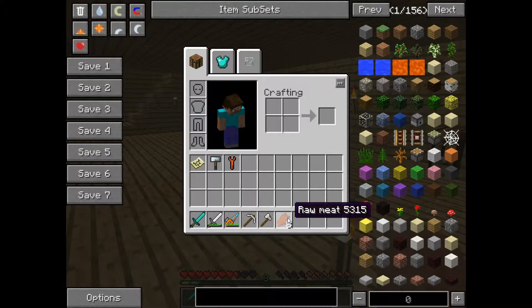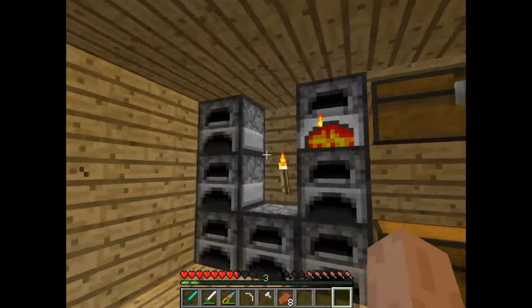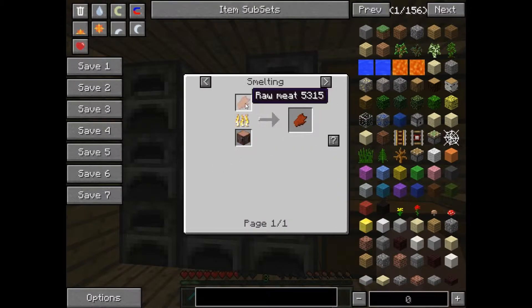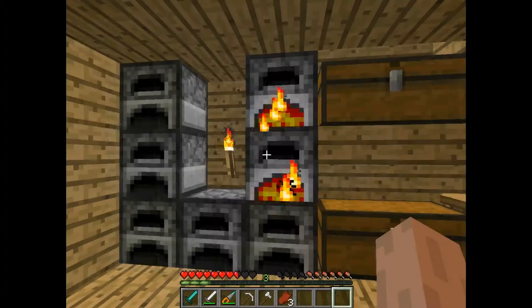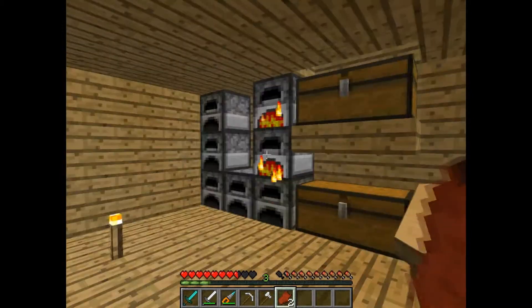So let's see what raw meat can be used for. Wait — can I cook it? Do I cook raw meat? Oh yeah, we can cook it. And what does it make? Cooked meat. Will it tell me what cooked meat is used for? Raw meat makes cooked meat — just telling me different ways to make cooked meat. So it just makes cooked meat. Good to know. How much does it heal for? Oh, quite a bit. Well, that's pretty good.